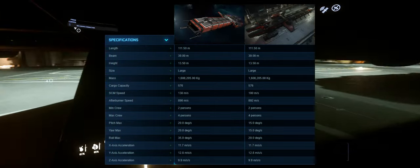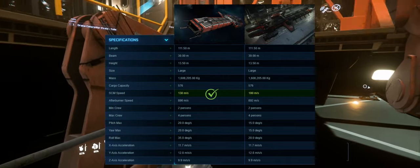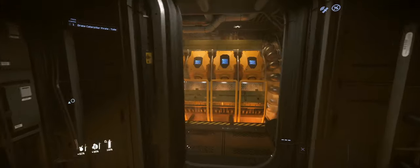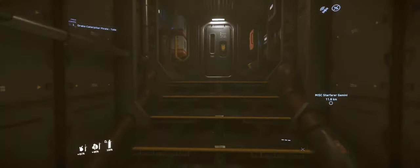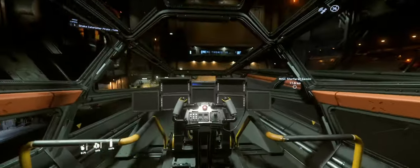According to the pledge store, the pirate edition pitches, yaws, and rolls slower than the standard edition, and its overall speed is slower but has a slightly faster afterburner speed — which makes sense considering it's supposed to be a poorly-maintained pirate ship. Regarding multi-crew: no, as of now you only need one person to fly it. Maybe in the future they'll add a requirement for NPC or player crew, but right now I just always use it alone.